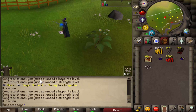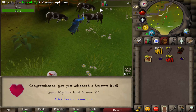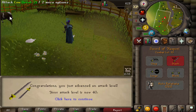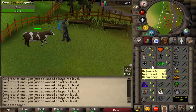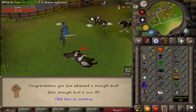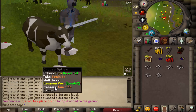I also recommend picking up bones, especially early on when you're trying to get as many levels as you can. Bury them to gain prayer experience and maximize your player level. The bare minimum goal is to get 40 Attack, 40 Strength, and 40 Defense — that's what we're working toward right now.